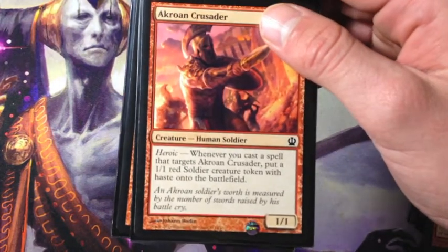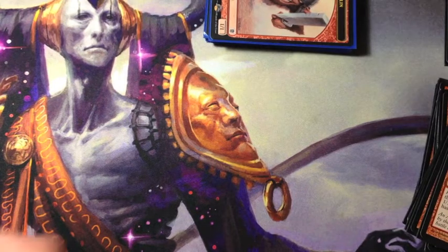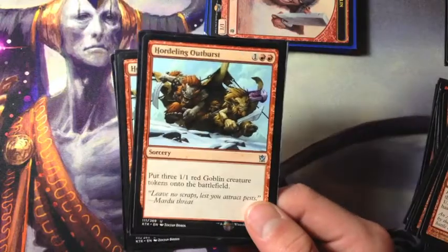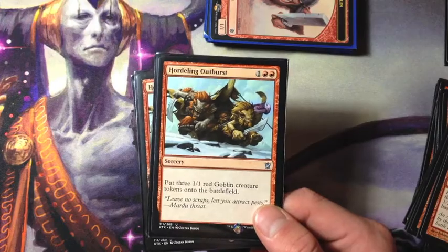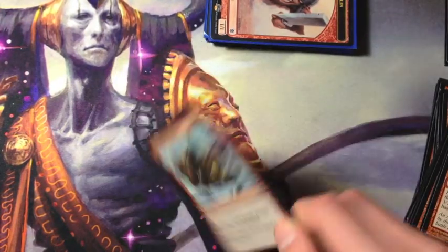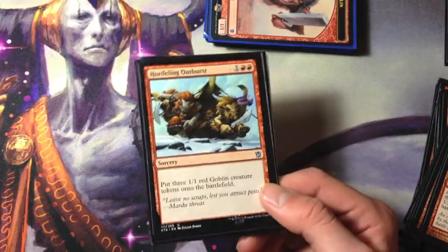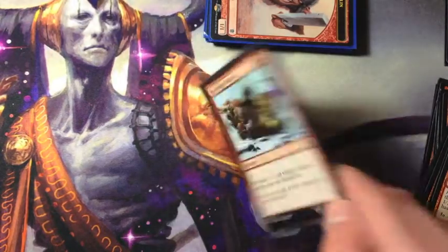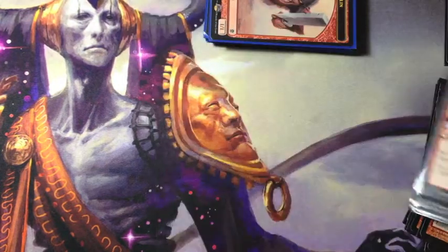Akroan Crusader is a great card in Boss Sligh — you can get a lot of creatures out at once. The tokens have haste so you can start doing some cool stuff. Four Hordeling Outburst works well with Foundry Street Denizen and creates three 1/1 tokens, which is really good. It's also great if you're short on creatures and they have a lot of spot removal — it can really screw them over.